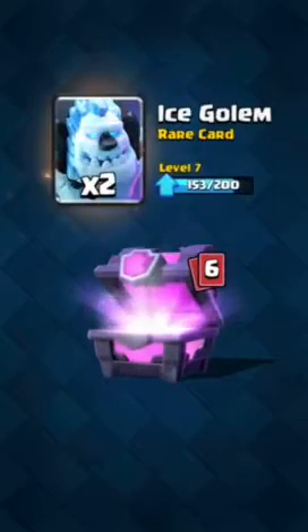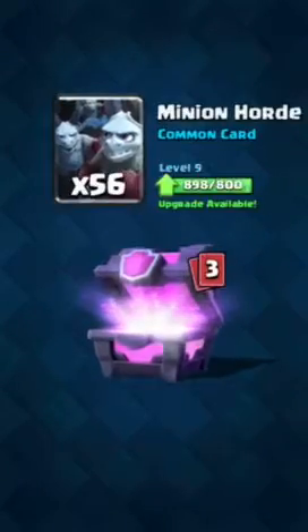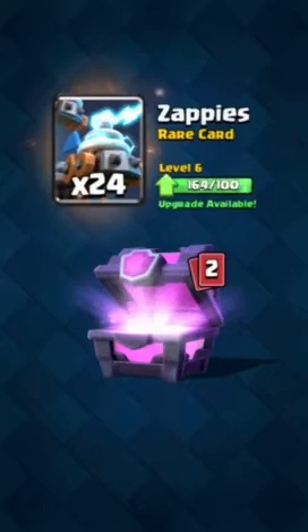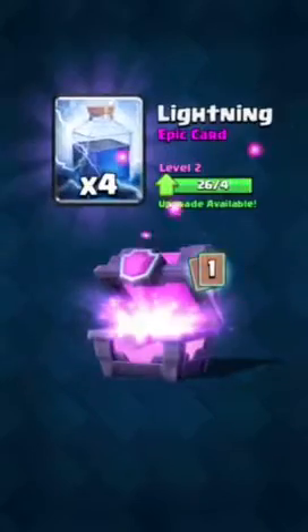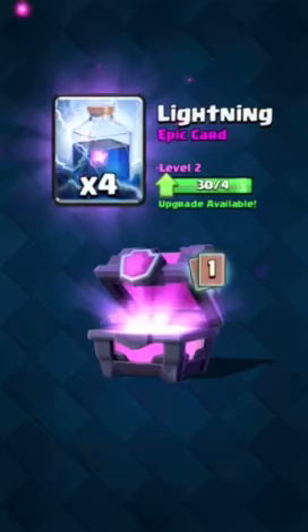Now let's open up this magical chest — 1320 gold. Hopefully we can somehow get a legendary out of here. 22 Knights, 23 Bombers, 56 Minion Horde. There is a chance — oh guys, we might get it right here!